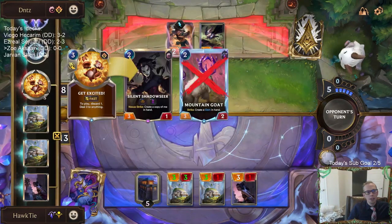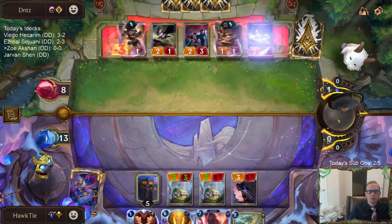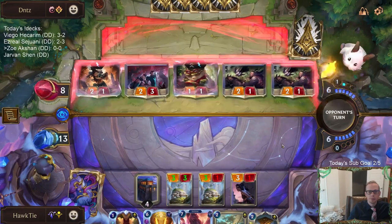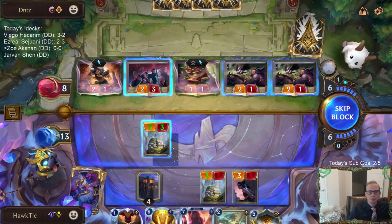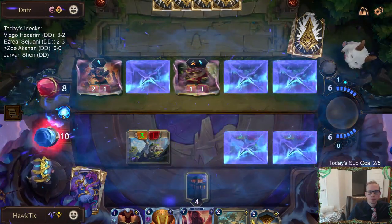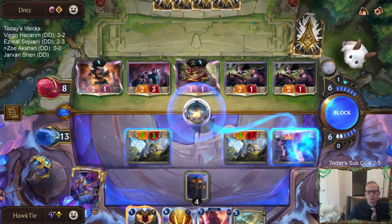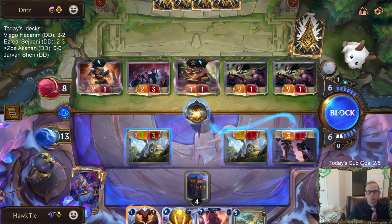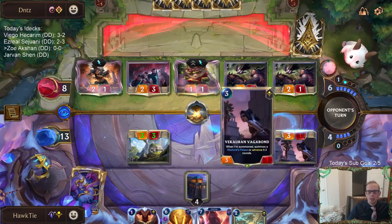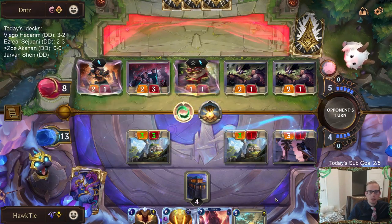So they discarded Silent Shadowseer. My plan is block, Hourglass, bring this back — so that's going to count as one target — and then whenever the Vagabond comes back, we do the two.